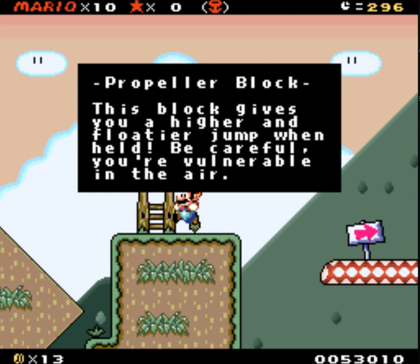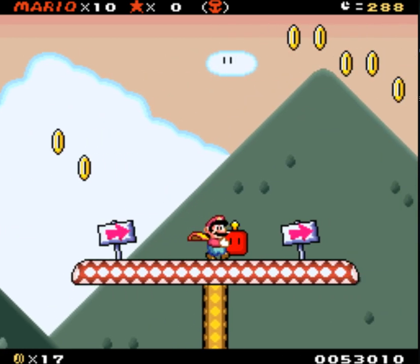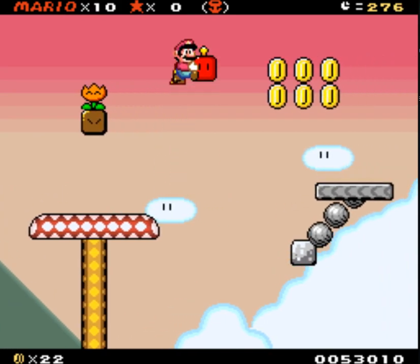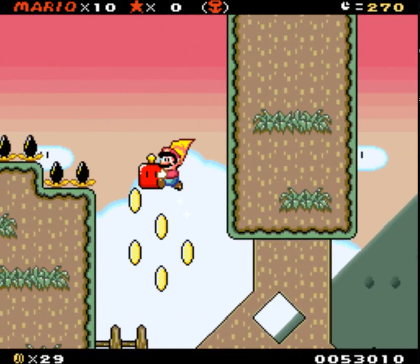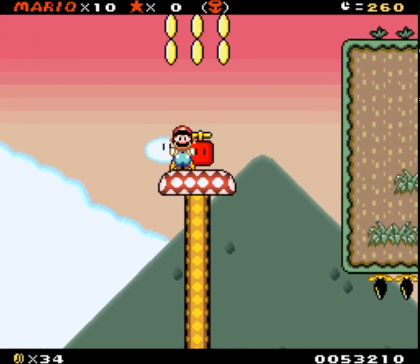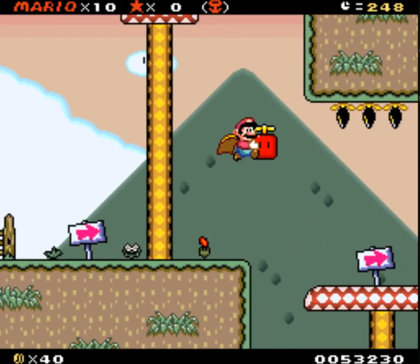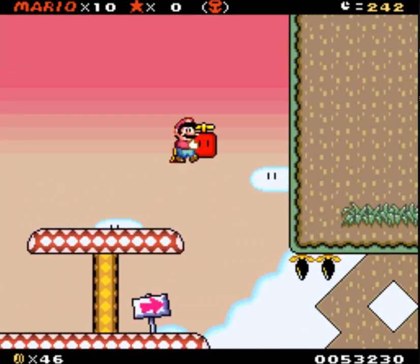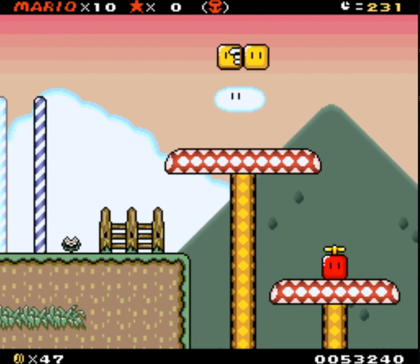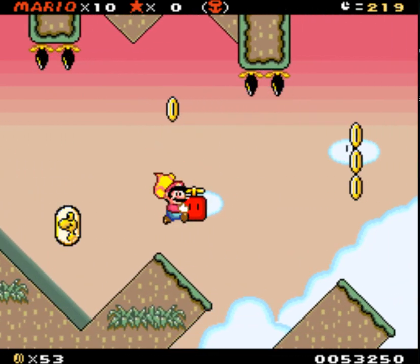What we got here? Propeller block. This block gives you a higher and floatier jump. Then be careful, you're vulnerable in the air. I get it — so it lets me fly, basically. But I gotta be careful. Not being able to see the ground is not very helpful. Let's go up here. I'm focusing right now because I don't want to take a hit and lose. I don't know if I can lose both of these or not, but I don't want to find out. So I'm just gonna fly my way across this and be okay.